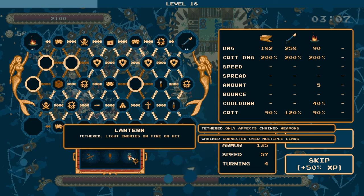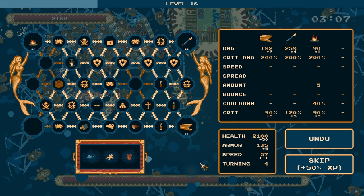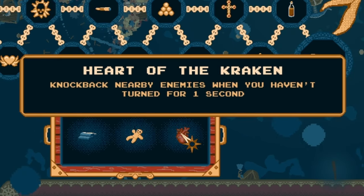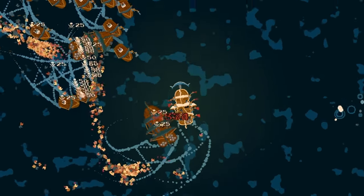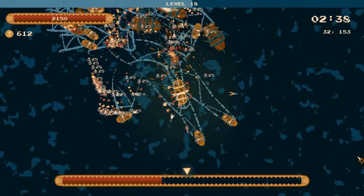Now we've got a chance to add some extra upgrades. We're going to take the lantern which means we can light our enemies on fire — that is huge. For the second chest, this metal hull would double our max health but it means we wouldn't be able to get any healing anymore, and our regen is the most powerful thing about us right now. So we're going to take the heart of the kraken — we knock back nearby enemies whenever we haven't turned for one second. Because we're a bulldozer we actually just don't need to turn around at all, which is quite nice.